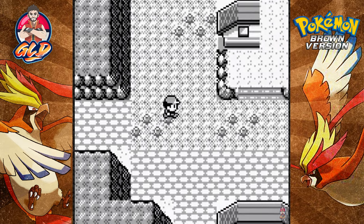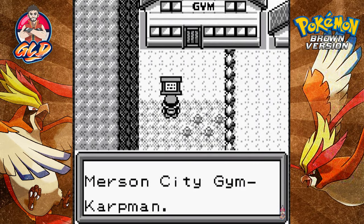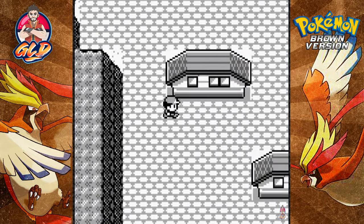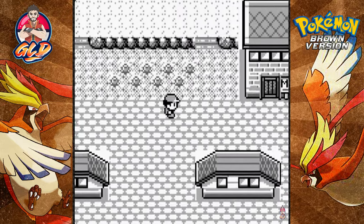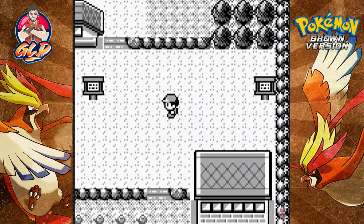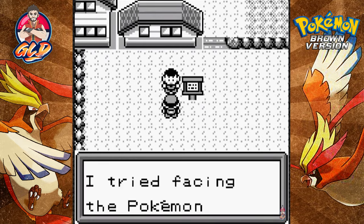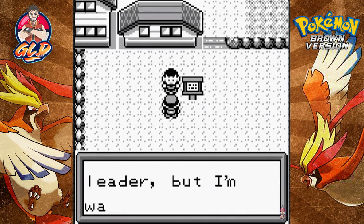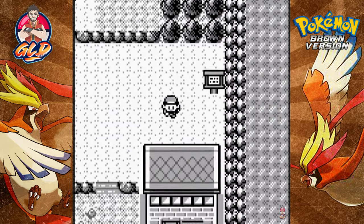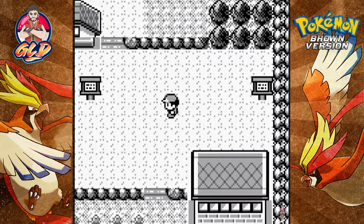Here we are in the next town — Merson City — and there is a gym here. It's the Merson City Gym, with Carp as the leader. I tried facing the gym leader but I'm way too weak to fight them — and they even misspelled 'weak.' I'm assuming there's a route I don't want to go to yet.